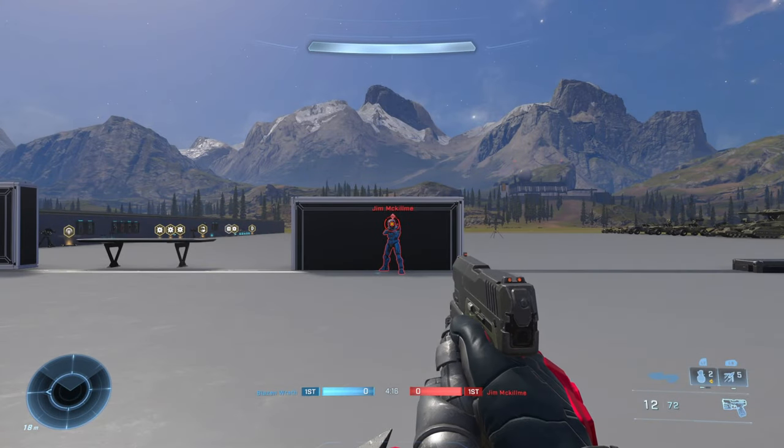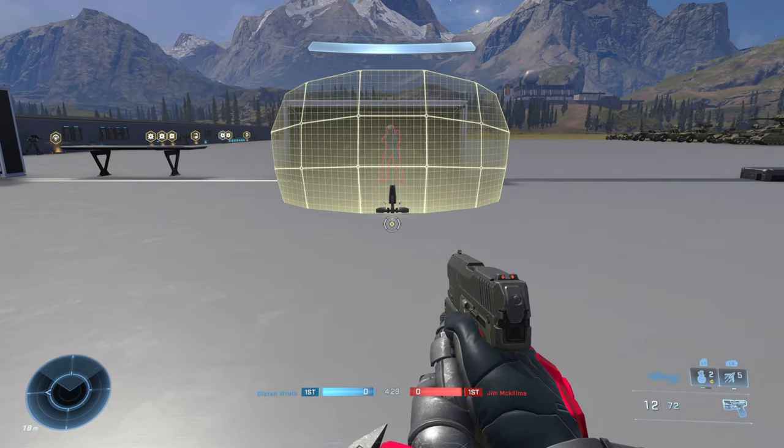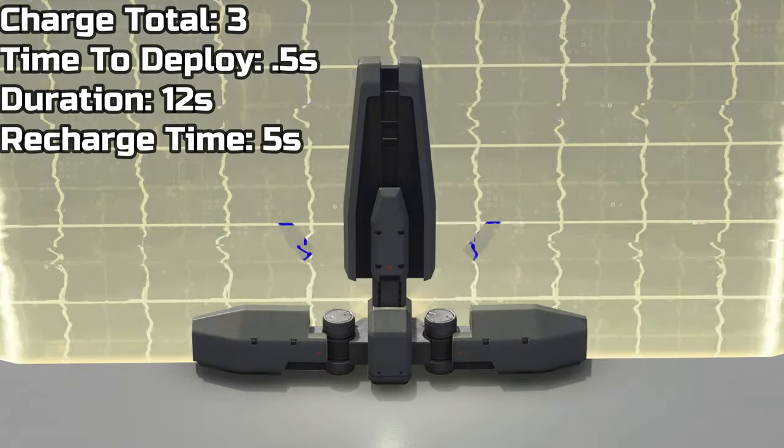As far as the best way to counter the Dropwall, it is very simple — literally just deal damage to the device itself and the whole shield goes away instantly.